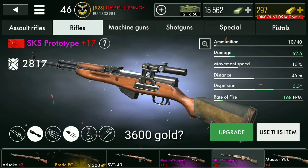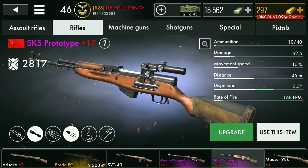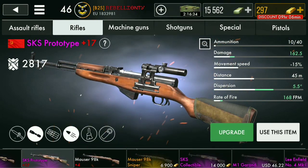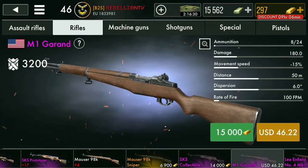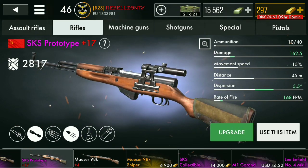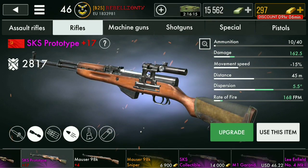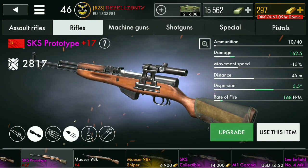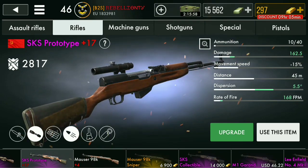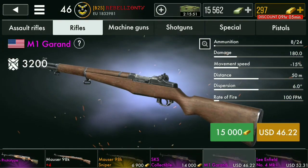The first weapon on the list - which is not in any particular order - is the SKS Prototype. From release until now it has been a consistently dominant weapon. I don't see too many people using it in matches anymore, probably because they've moved on to stronger options, but it's still a good weapon. It does struggle at long range, but mid to short range you really can't go wrong with it. I don't regret upgrading it at all.